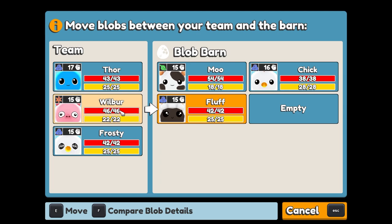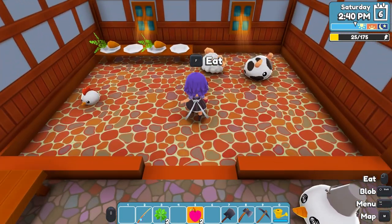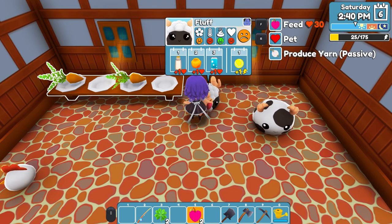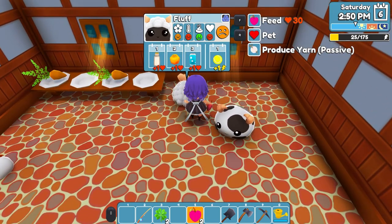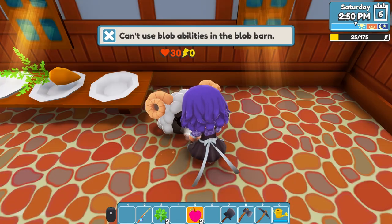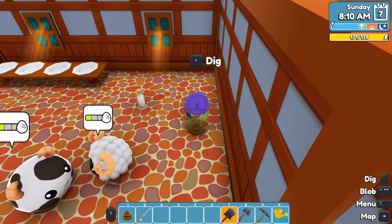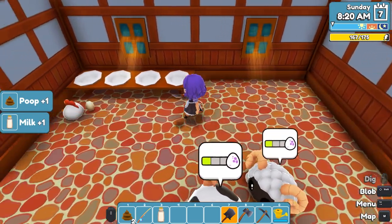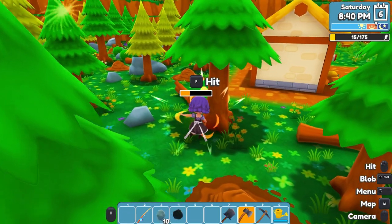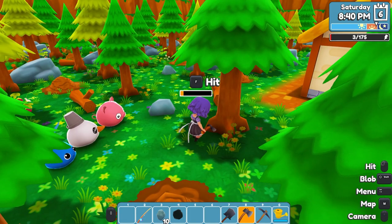You cannot breed blobs due to the demo only having 7 days. As you can only get the shipping box on day 4, you get the money to buy the house upgrade on day 5, you get the upgrade and barn on day 6, and when you can breed the blobs you need 3 days — so on day 7 you'll see an indication that you need 2 more days to hatch an egg. Gather at least 50 stone, 50 fiber, and 50 wood as soon as you can.